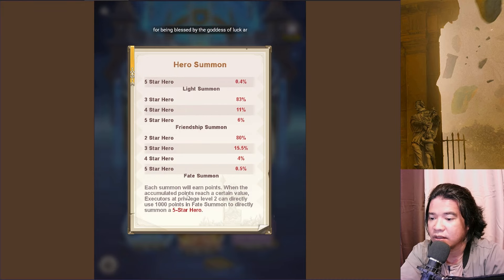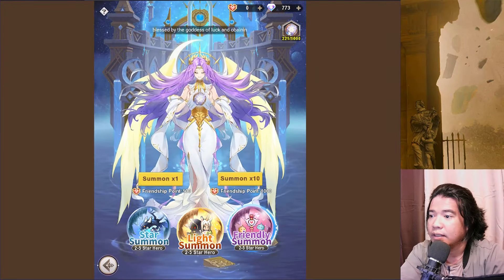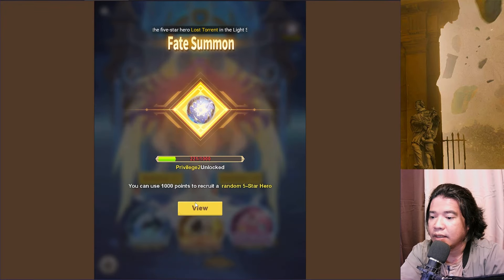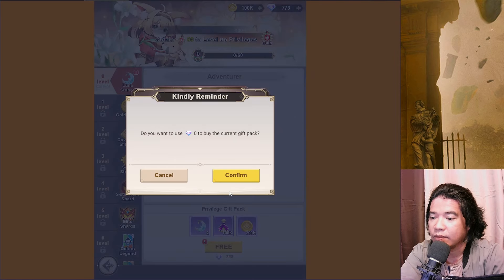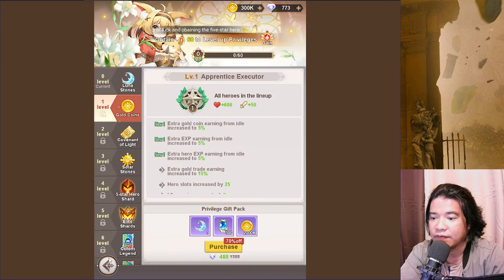We have here the faith summon. Each summon will earn points, and this is accumulated points. This is a friendly summon. And that would be the faith summon. So we have here some free — let's claim some free benefits first guys.